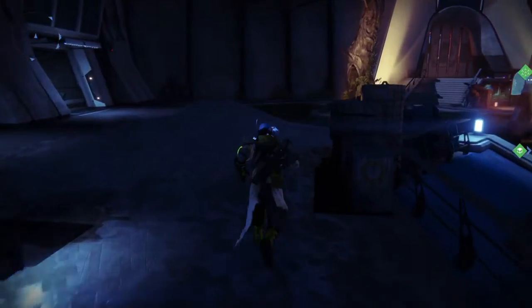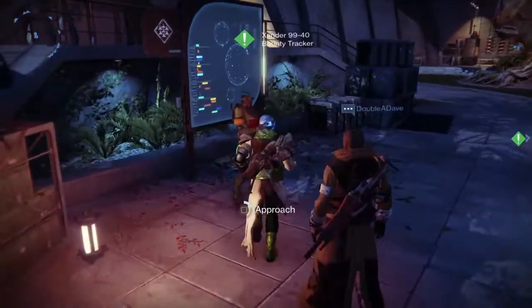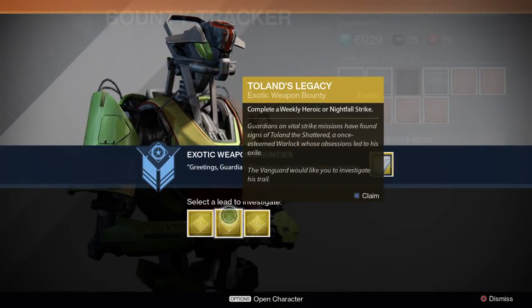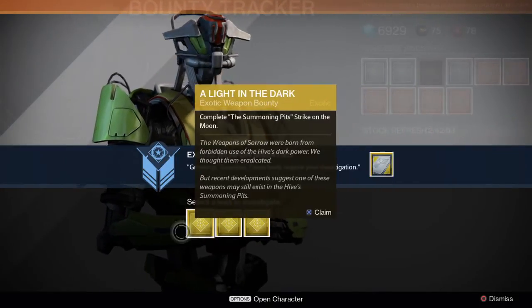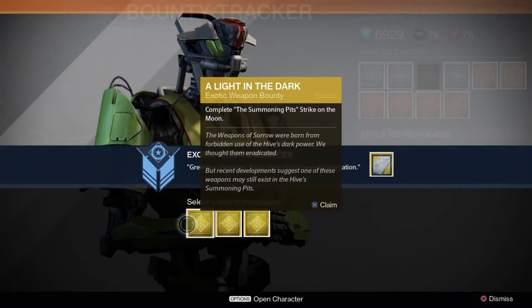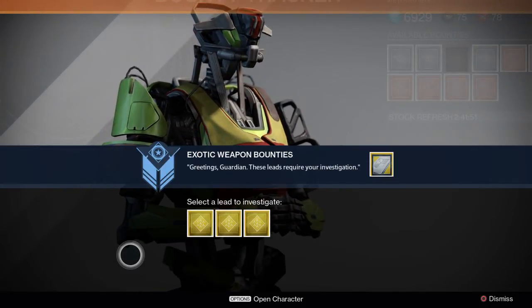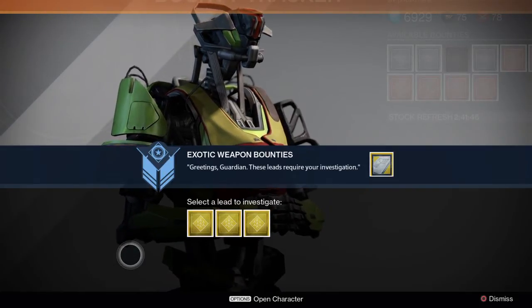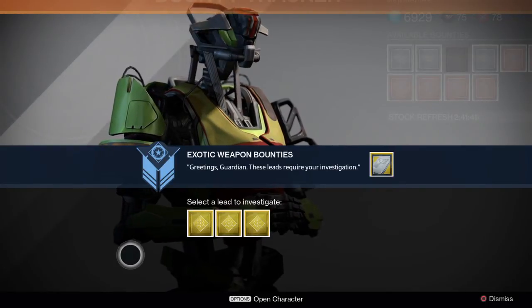Turning multiple bounties in at a time increases your chances of getting exotic bounties. I have a choice of three: A Light in the Dark, Toland's Legacy, and A Dubious Task. I'm not going to pick one right now because I need to look at what these are first. But it's really sweet — turning in multiple bounties at a time not only increases reputation and lets you upgrade your weapons, but significantly increases the chances of getting an exotic weapon bounty.